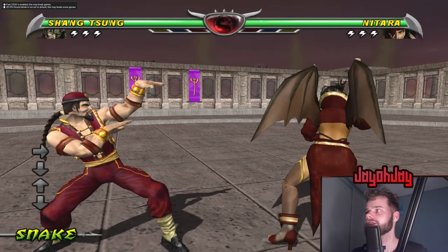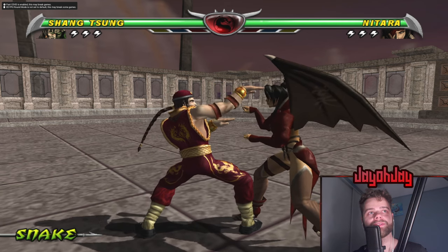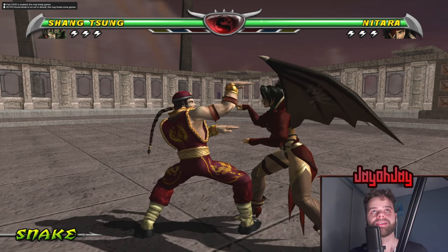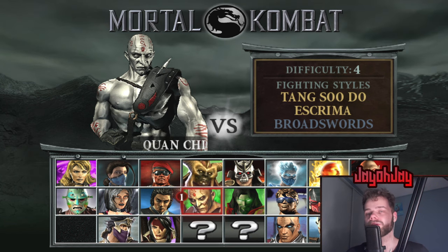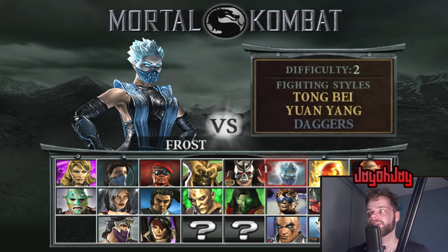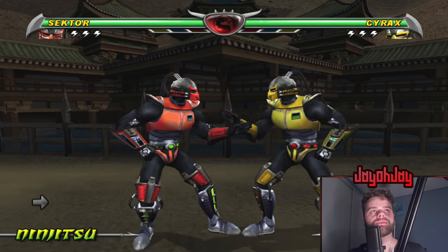Shang Tsung's more or less the same — the dragons on his back and legs are all a lot clearer now. These are all just Deadly Alliance textures — nothing has been upscaled, hand-created, AI-generated, or anything like that. It's all taken from other games or from within the game itself and just put somewhere else. Sector and Cyrax both have improved helmets. Raiden's P2 alt is no longer half the quality of his primary alt, so it's now consistent and looks a lot better.